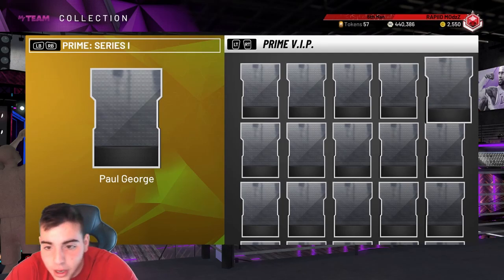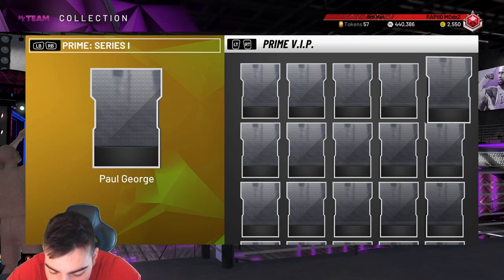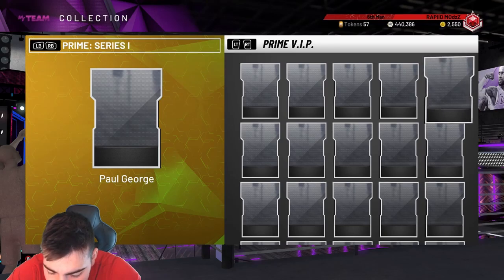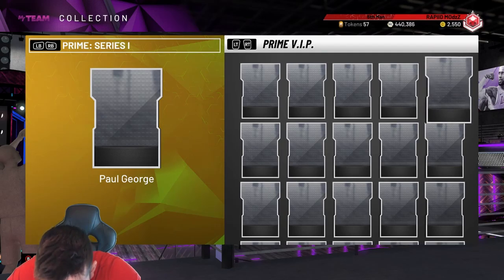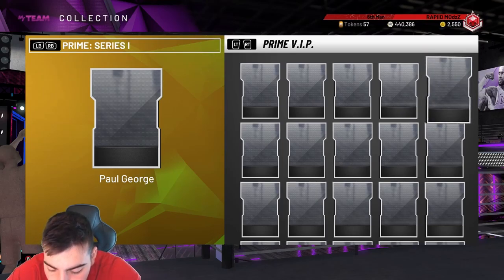We're also going to go over Zion. This Zion is out of the set — it is a Diamond and it looks like a rewards card. It says rewards on the card, but I'll definitely be trying to get him. Hopefully he's on TTO boards or in a locker code. He has an 86 three, 99 dunk, 98 standing dunk, 82 post hook, 84 post fade. Athleticism 86, 99 dunk again, vertical 99. Interior D 84, block 92, steal 70 which isn't too bad, perimeter D 84. Pretty beastly card. He has gold quick draw and pretty much upgraded badges from the Ruby.